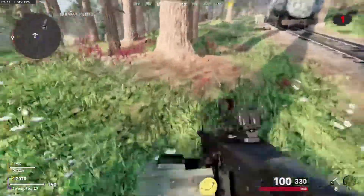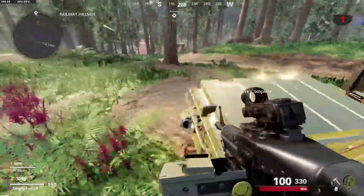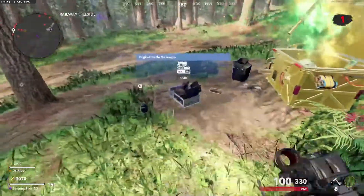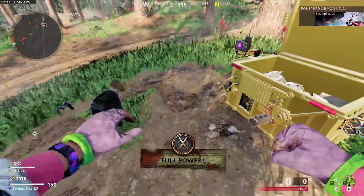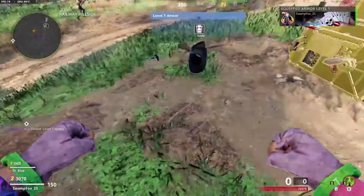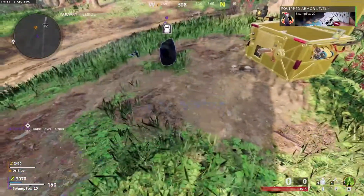With the boss zombies dealt with and all the other annoying zombies dealt with, you can proceed over to the box and collect your reward. It's usually just full power-ups, some armor and salvage — nothing too fancy, but it's a reward for doing the job.